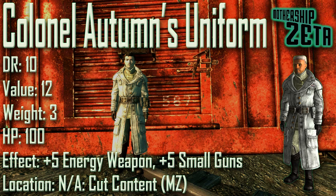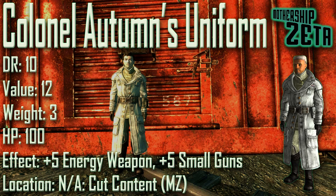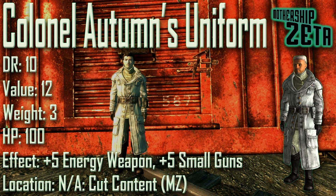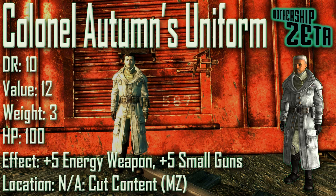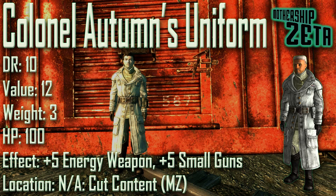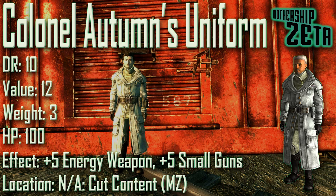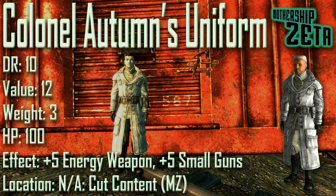Next up we have Colonel Autumn's Uniform with a damage resistance of 10, a value of 12, a weight of 3, and item health of 100. Effects are plus 5 to Energy Weapons and plus 5 to Small Guns. You may be thinking that Colonel Autumn's Uniform is obtainable in game, which it is, but this is a reskin version sharing the skin of General Chase's Overcoat. This reskinned version was a cut item from Mothership Zeta; however, unlike Chase's Overcoat, the uniform lacks a rank insignia.